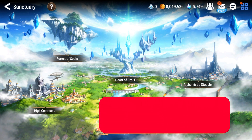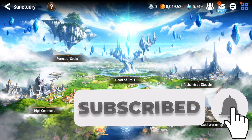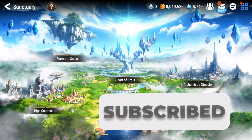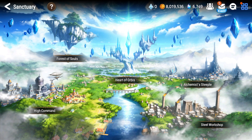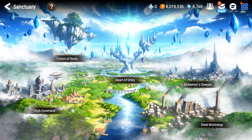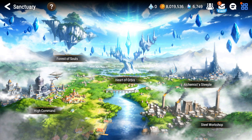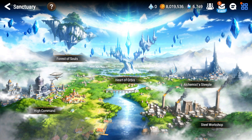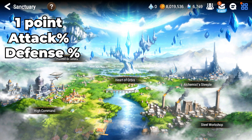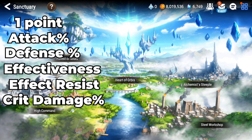Welcome back to another Epic 7 video. Today I wanted to bring you guys a full crafting guide explaining how I go through and craft gear, including epic crafting. One thing I find very helpful is a quick point rating system — I transported mine from Summoner's War, but Dr. Squirrel did an amazing job summarizing it, so make sure you check out that video. Points work as follows: attack percentage, defense percentage, effectiveness, effect resist, and crit damage all count as one point.